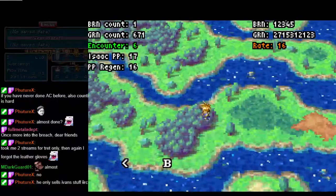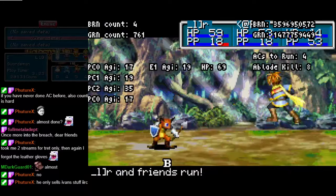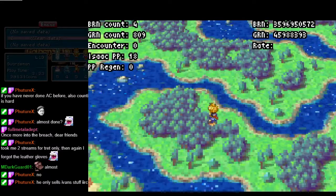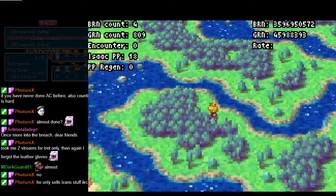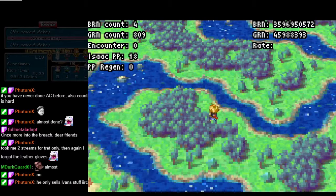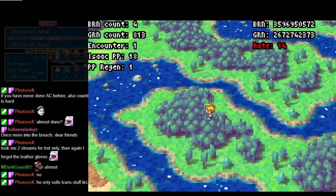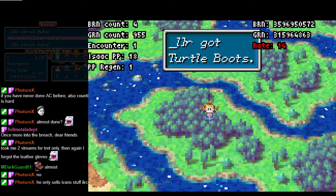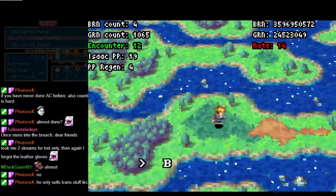What the exact encounters we get doesn't really matter too much. We just need to run away from everything. If people die — if Aizen dies or Garrett dies — it doesn't really matter too much. We just need Isaac to live. With Garrett dead and Ivan alive, you have a slightly better chance to run, so just be aware of that. We're heading over here to pick up the turtle boots.